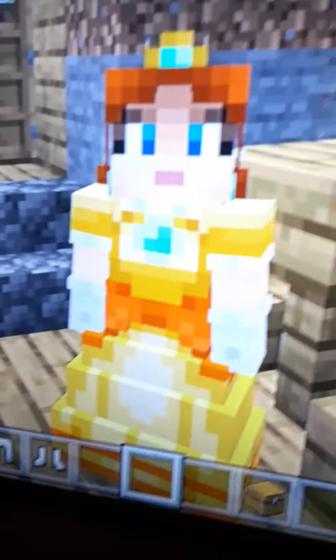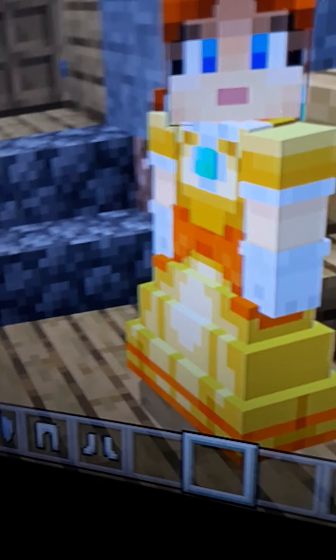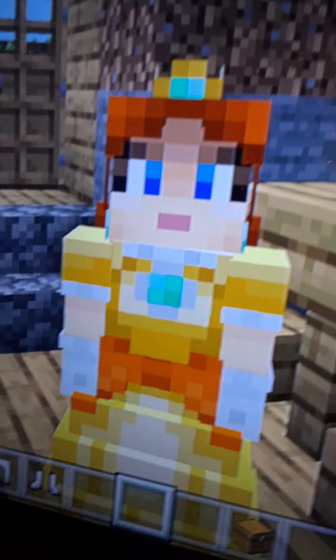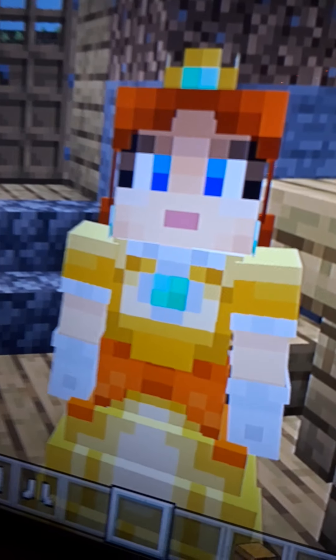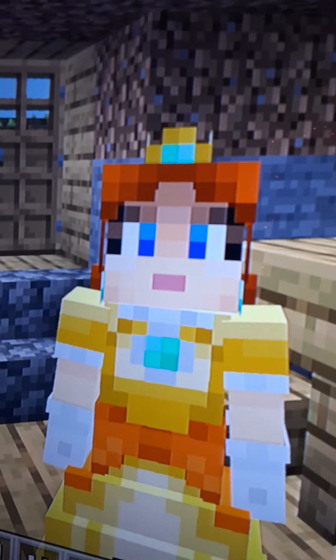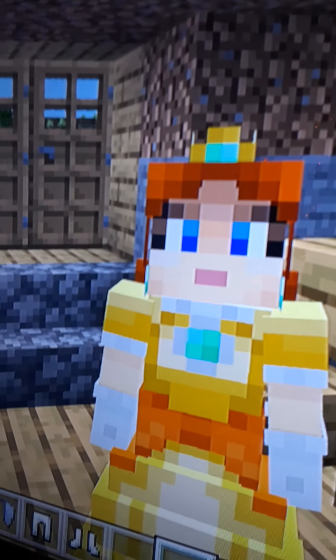And speaking of princesses, we're moving on to Daisy. Same as Princess Peach, we have the nice beautiful golden dress — just like Princess Peach, it kind of looks like a staircase. Then instead of blue, her chest piece looks like an emerald. So Princess Peach's chest thing looks like a diamond and Daisy's looks like an emerald. Then she has the gloves, the lipstick, the eyes, and the crown. And then you've got the hair in the back.